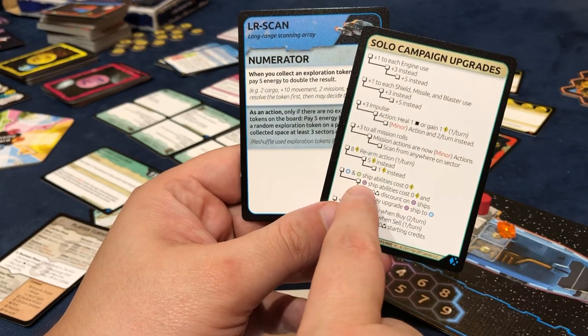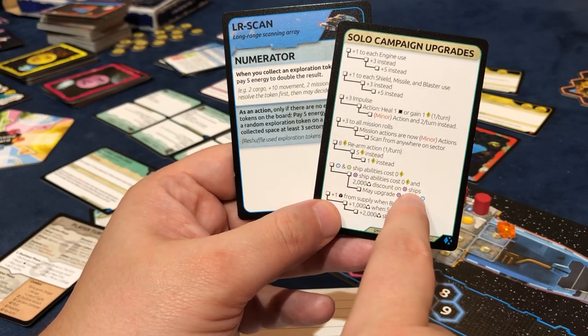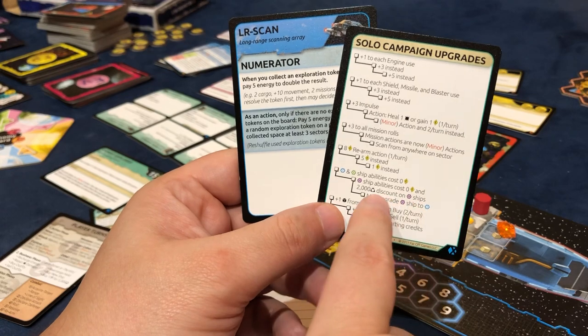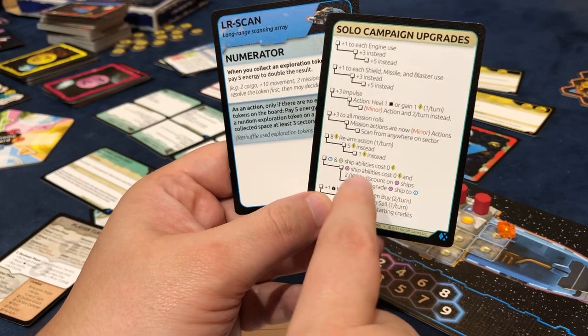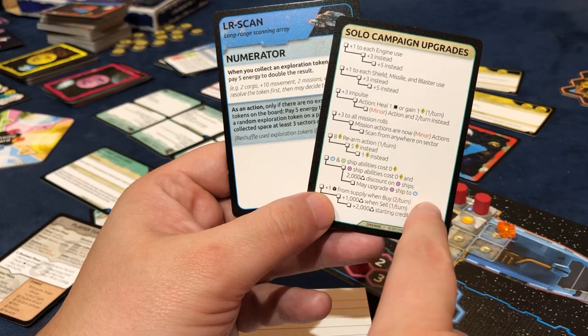The next upgrade is a tier three ship costs zero energy and I get a 2,000 discount on tier three ships, which is pretty good. And then the last one is after I get to a tier three ship, I can then downgrade it back to a tier one.